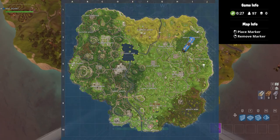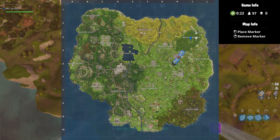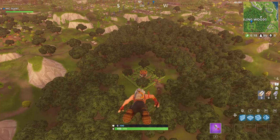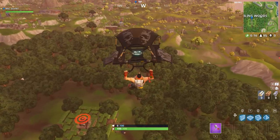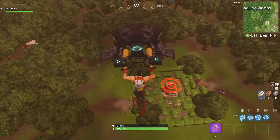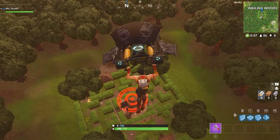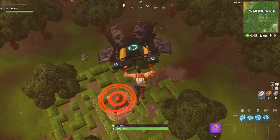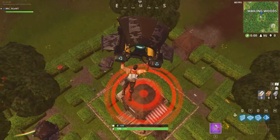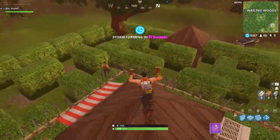The first marker is in Wayland Woods — that's dead center in the middle. As you can see, there's a red bullseye over here. All you have to do is just land right on top. Please note that once you land on top, you can't just leave the game and then go into the next one looking for the other bullseyes. You have to either play the game through until you die, or you can just jump off the map and die purposely.